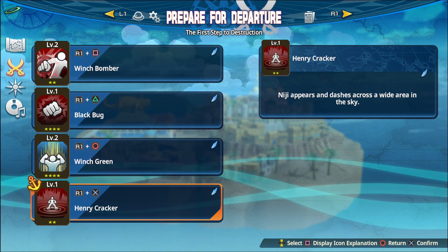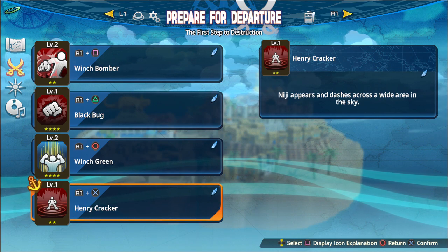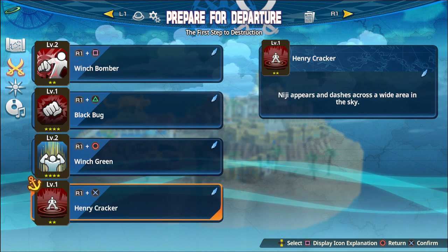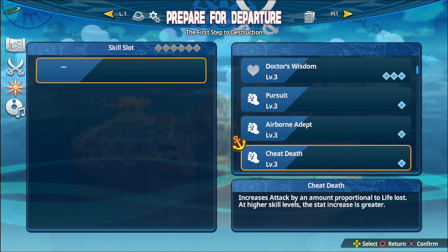I wonder if these are attacks that the whole family shares together, because that would suck if they shared these abilities and they're not really unique. I won't know until I try the next character - I suppose I could take a look right now, but oh well, let's go ahead.